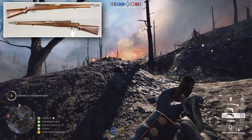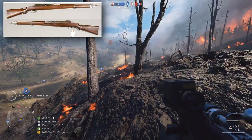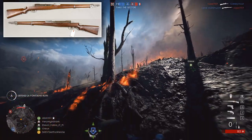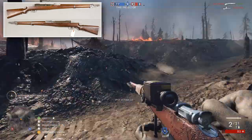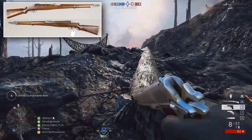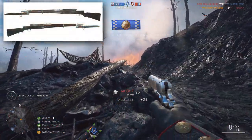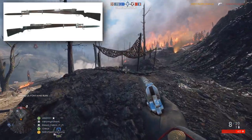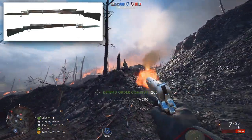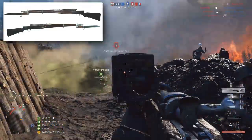It featured a 6-round internal magazine, and if set to semi-automatic that would place it alongside the Selbslader 1906 and the RSC 1917 in Battlefield 1, presumably offering a consistent damage model to compensate for the low round count. The weapon uses the same ammunition as the Mondragon and the Selbslader 1916, so I can't say with much certainty whether the damage model will really differ. The General Liu rifle had no military designation and didn't see much action during WW1. The machinery was shipped to China in 1919, but the ship sank on its way over, and the General suffered a stroke at the news, causing paralysis to one side of his body.